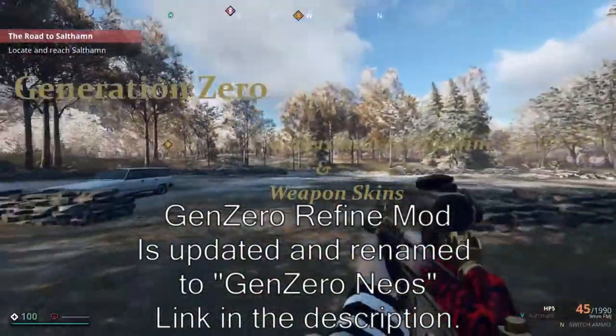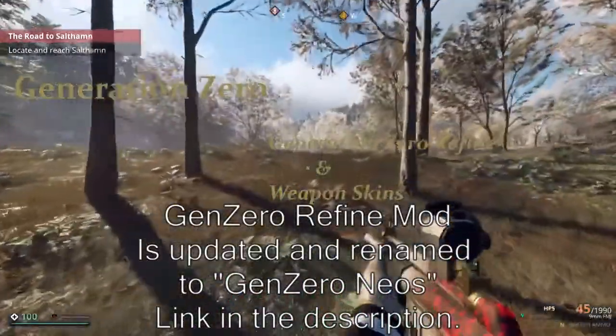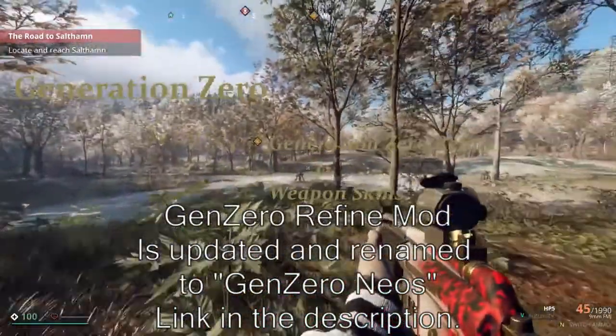The first mod is called Generation Zero Refined. This mod does a lot for the graphics of the game with refined menus, heads-up display, map icons, and some really cool start screens.